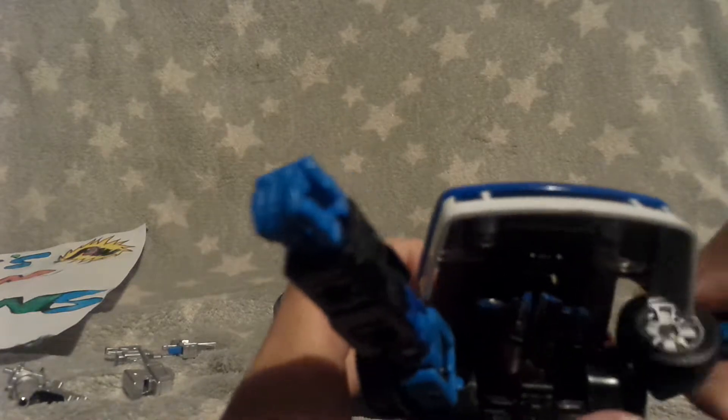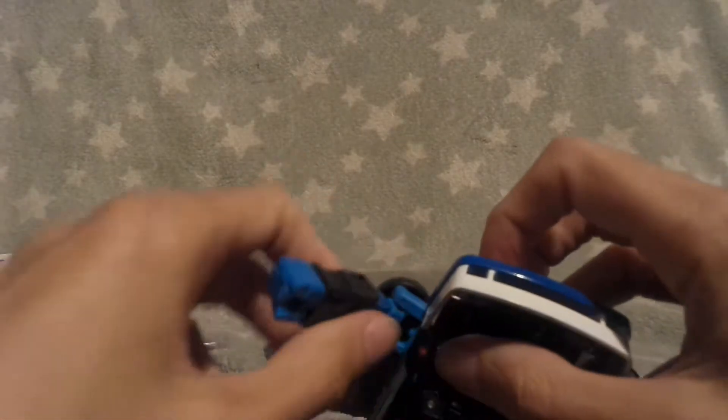Next, rotate the wheels so they're pointing upwards and then bring the arm down. Bring the arm up, rotate it to point, push the arm down, and flip. Then get this bit here and flip it down, and bring these parts out of the way — they'll be in the way if you want to use the gun. Push it like that, then go to the legs.